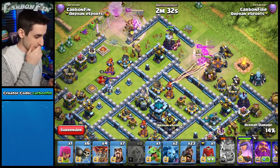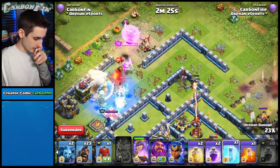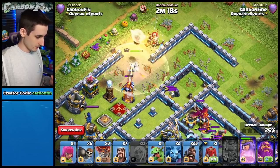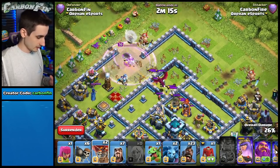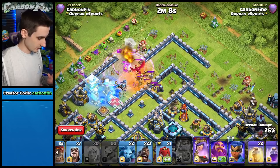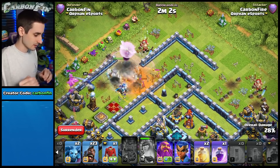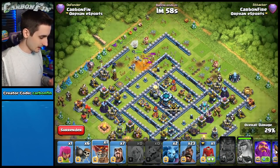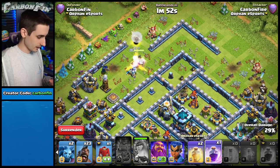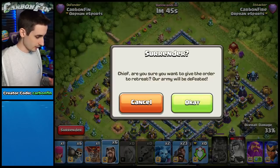Drop a balloon, potentially pull a seeking air mine. Queen is stepping up — we pull out the dragon and the witch. Drop a rage, another balloon. I need to drop a freeze in this area. I didn't drop the raid spell far enough behind the queen to keep her alive, which forced me to pop the queen ability early. Now the eagle artillery is raining fire on my queen — that's not good.